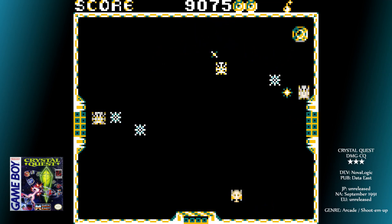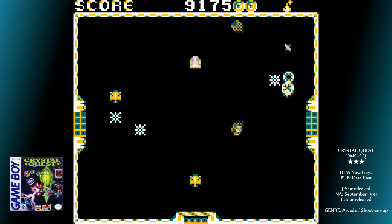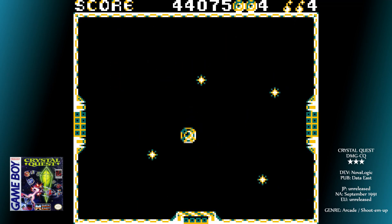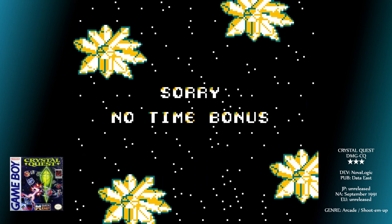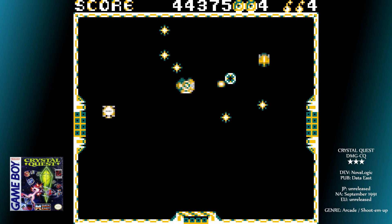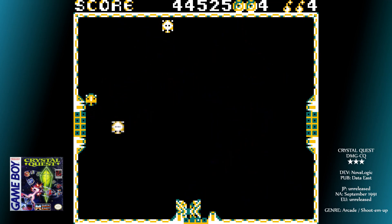The biggest source of cheap deaths is trying to collect a crystal that's over one of the enemy portals. There's an awfully good chance that something will spawn just as you're picking it up, leaving absolutely no time to dodge — there's no telegraph that something's coming either. It feels really cheap every time it happens. In the end I resorted to flying across the doorway at full speed and activating a bomb just as I crossed it. It works sometimes, but other times you just fly into something else anyway.